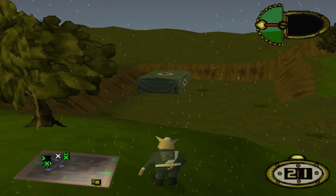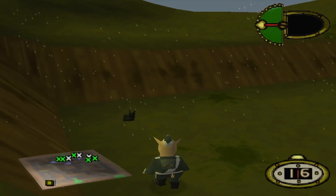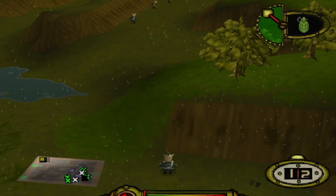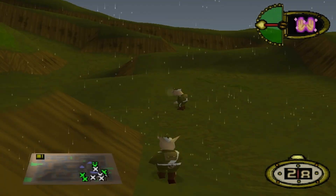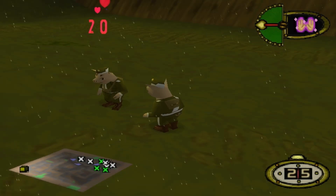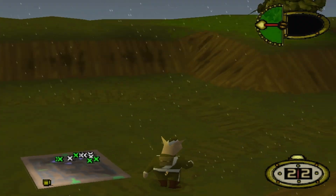That 100 HP can be distributed in one turn by using all three uses of the healing hands and either a medical dart or a medical ball directly afterwards. The medical ball can technically provide more healing because it's able to heal multiple pigs at once, but at a base level, the maximum amount of healing the medic can give to one teammate is 100 HP.